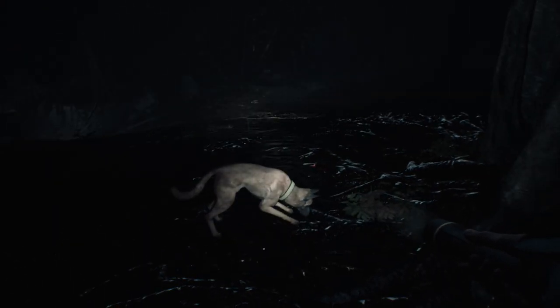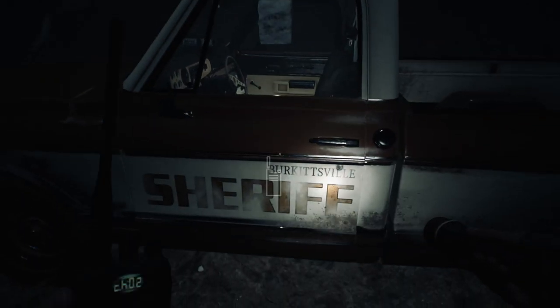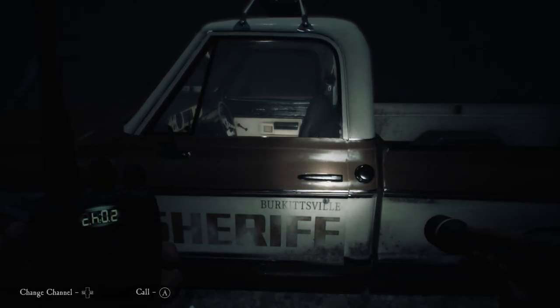After getting a text message about your health, you should be able to walk down from the white tree to the brand new looking truck, which should be sitting not very far away from the bunker. Interact with the car door and you'll start calling for Emmett, which he will not respond. Then interact with the note on the window, which will say channel three. Now go to your radio and switch it to channel three and press call.